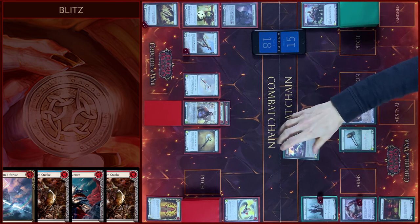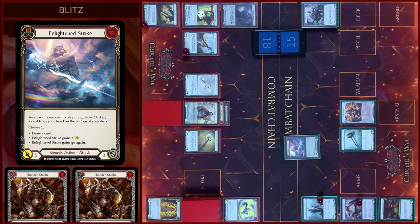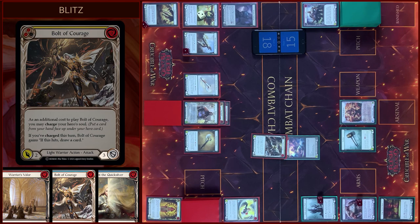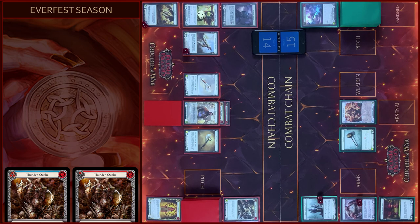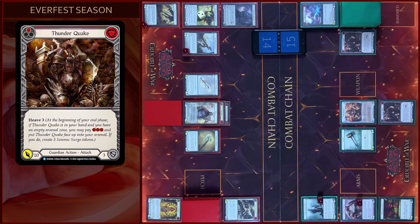I will play a Strike, pay additional cost — seven damage. Block three. Any reactions? No. Take four. I will close this Combat Chain. Then at the beginning of my End Phase I will use my HIG3 ability. Thunder Quake goes to the Arsenal face up. And I will create three Seismic Surge Tokens.